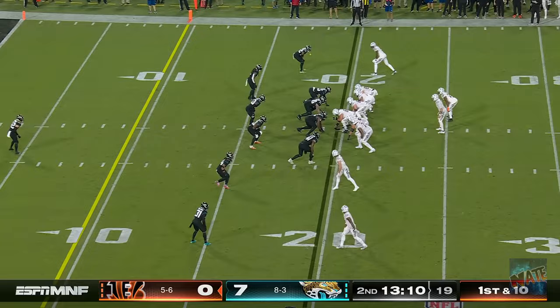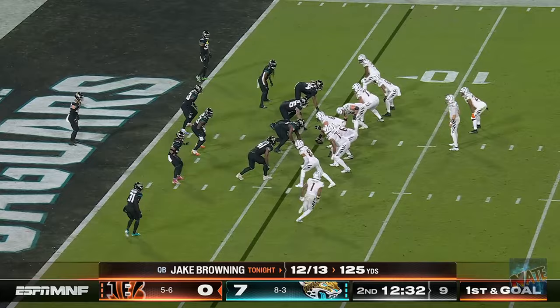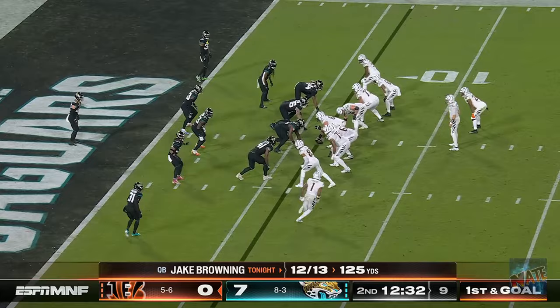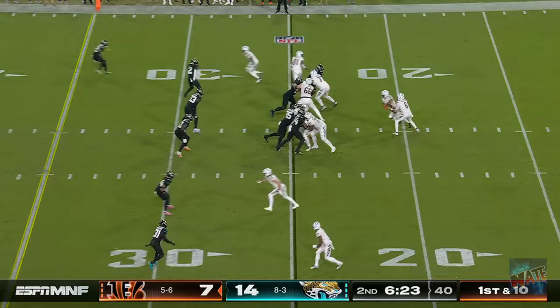Those are easier throws for a young player. Pass is complete and it'll set up first and goal as Tee Higgins is welcomed back. They marched it down to the six. And now Mixon — still going — touchdown Cincinnati. Turned it over on downs, missed a field goal, and then marched down the field for a 92-yard scoring drive.